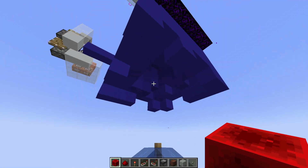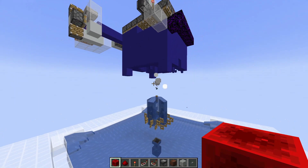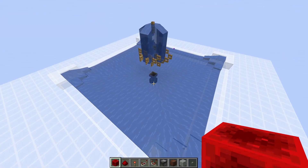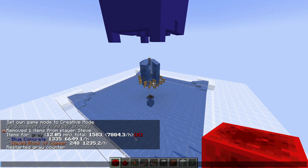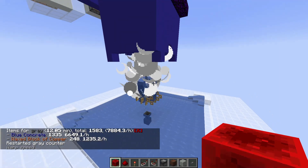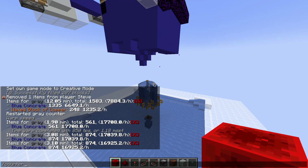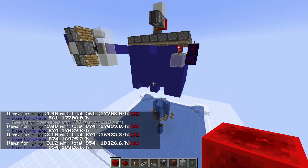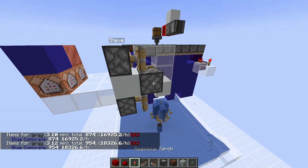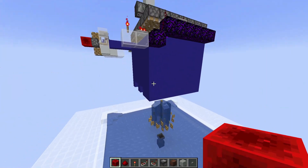Getting 80 blocks for each of these explosions is pretty okay. I also have Carpet installed and a hopper counter down here, so let's go ahead and clear the counter and run a quick tick warp. The readings come out at around 17,000 to 18,000 items per hour depending on when I'm sampling, but after a long enough period of time we actually do end up with around 18,000 on average.